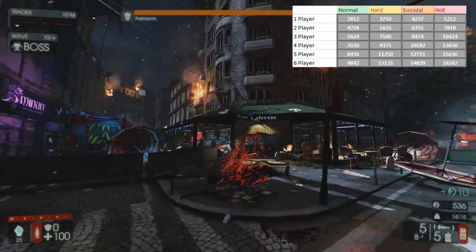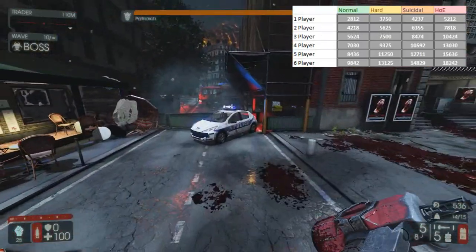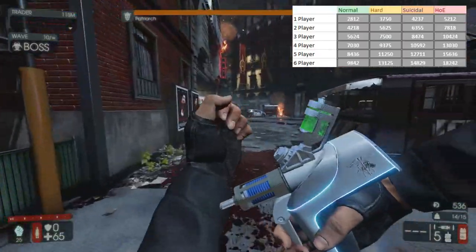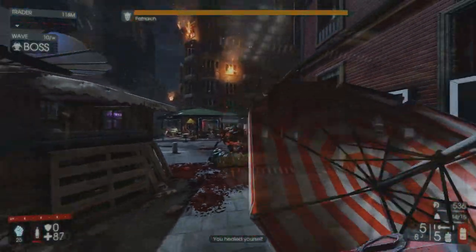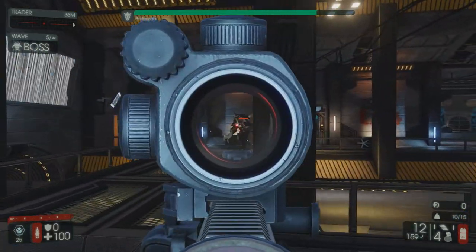Displayed now is the health potential for the Patriarch depending on difficulty and the number of active players. Like many enemies, the Patriarch has a complicated hit zone system, in fact the most complicated out of all the bosses thus far.